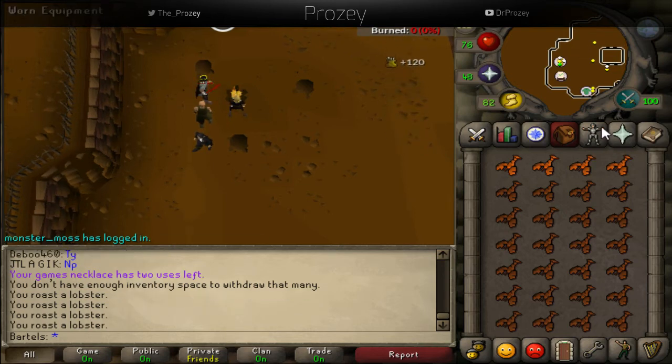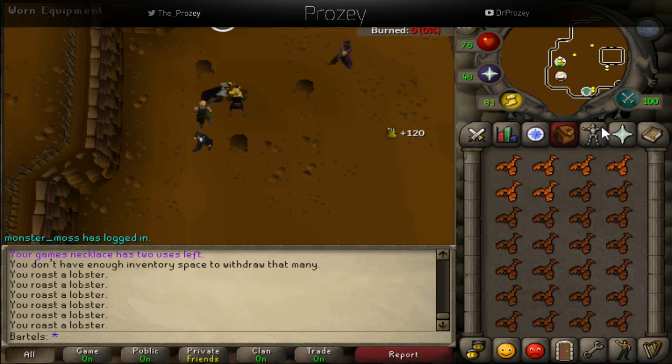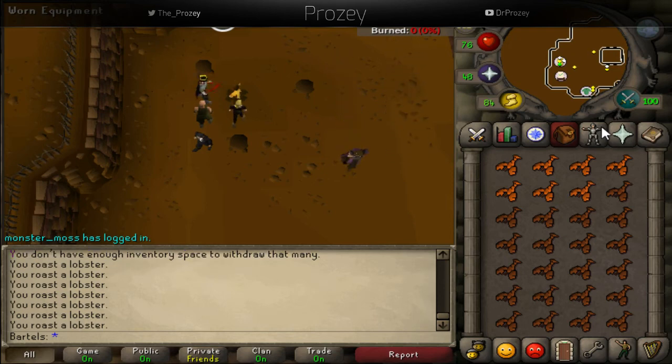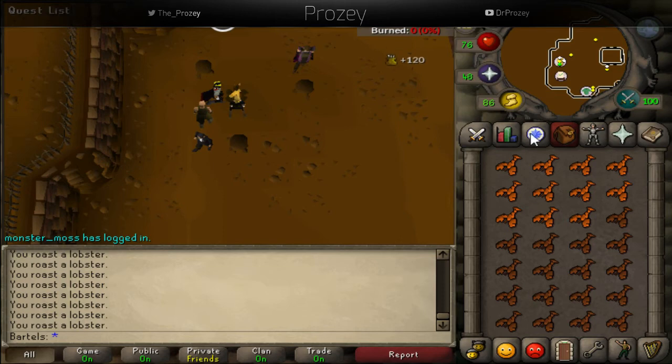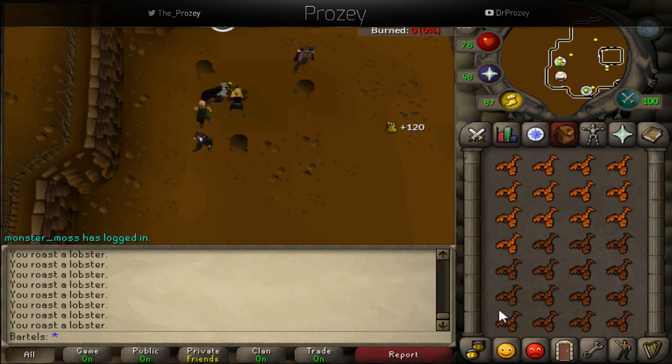I'll give you some XP rates here at the Rogues Den for cooking. For shark, I believe you're around 360k XP an hour when you're not burning them at all. Lobster gets you about 160k XP an hour, which is what I'm doing right now. I'm currently level 81, going to 81 to unlock swordfish, and then there's monkfish, karambwan, and all that good stuff.